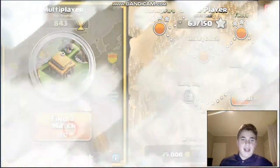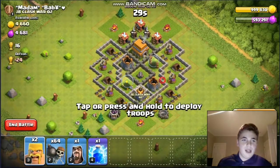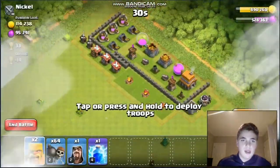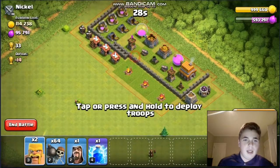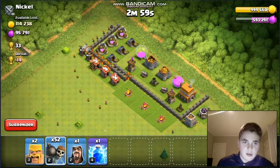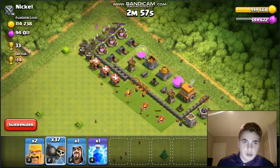So let's find a base to attack. 64 Wall Breakers — level 2 Wall Breakers. Let's see if we can beat a base. Alright, check this out. You just spam them all around, and it works so well.